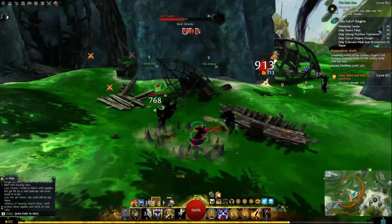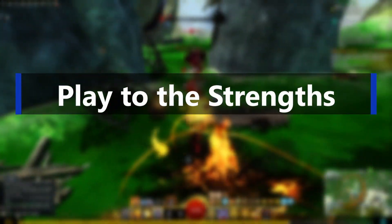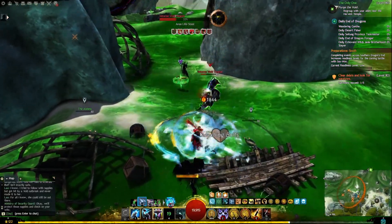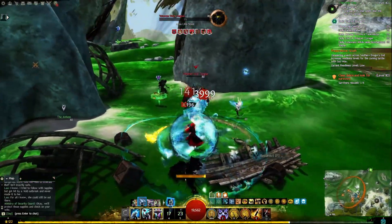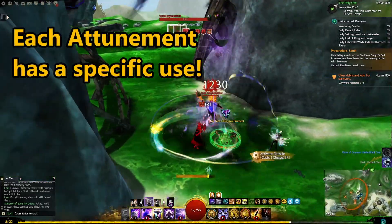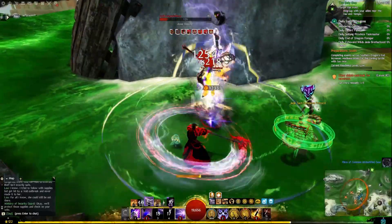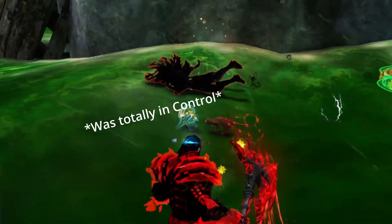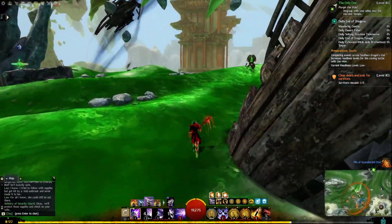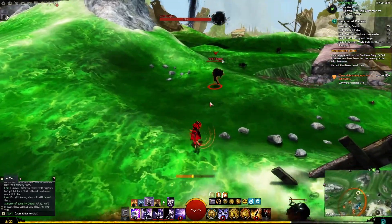The first way to play better is to realize that the strength of the Elementalist is sustain and elusiveness. Having access to a heal skill as well as water attunement means you can pump out some serious heals. Earth attunement usually offers some type of strong defensive that'll assist in surviving damage. Paired with a few utility skills that provide mobility, repositioning, and even an invulnerability, you'll be set to handle anything Tyria throws your way. Play to the strength of the Elementalist — don't fight against it.